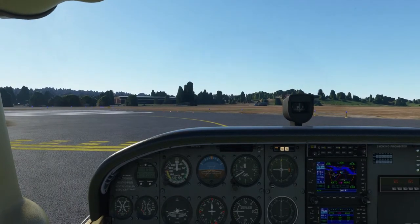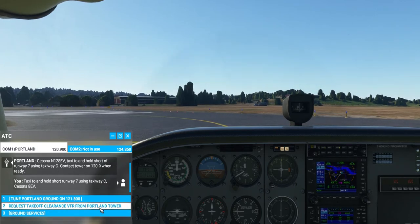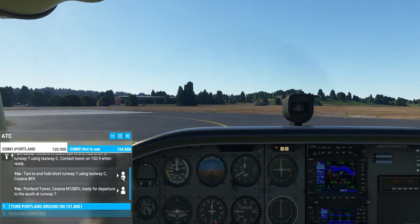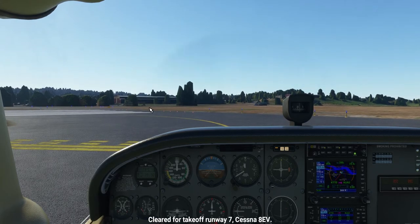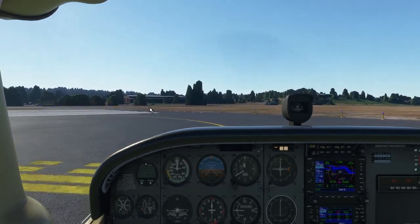We're holding short of runway 7. Let's contact tower and tell them we're ready for south departure. 'Cessna 128 Echo Victor, holding short runway 7, ready for departure.' Tower responds: 'Cessna November 128 Echo Victor, cleared for takeoff, runway 7, departure to the south, approved.' Clear for takeoff — Adoco Victor. Okay, we're clear for takeoff.